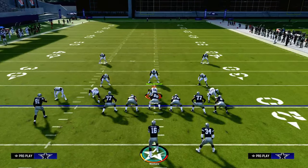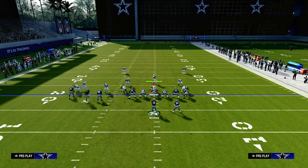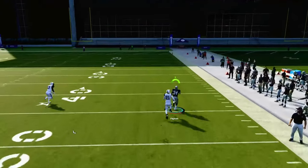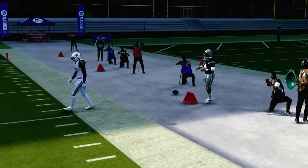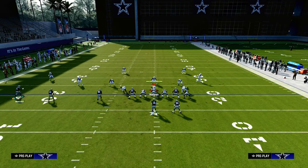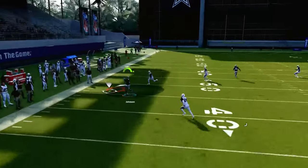The beauty of this route combo is it really can put the defense in a tough position, because they have to stop the tight end post route with a deep third, but they also need help over the top to defend the running back. So this is going to force your opponent to probably run some type of Cover 3 or Cover 4, which is going to take away the right side of the field. But on the left side of the field, we have a SALE concept that's very effective at beating zone coverage.